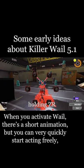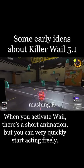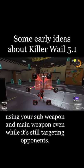When you activate Whale, there's a short animation, but you can very quickly start acting freely, using your sub-weapon and main weapon even while it's still targeting opponents.